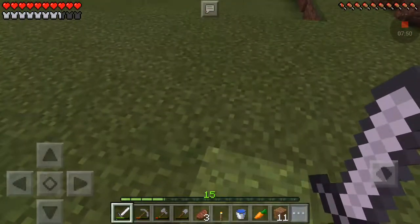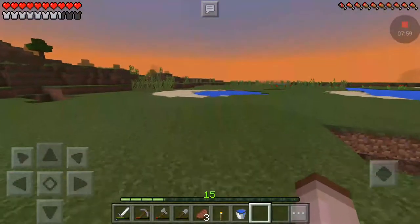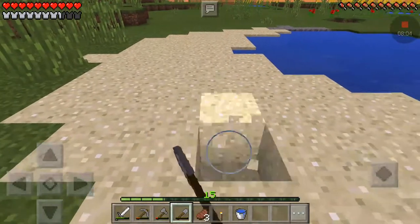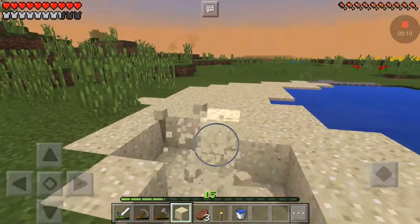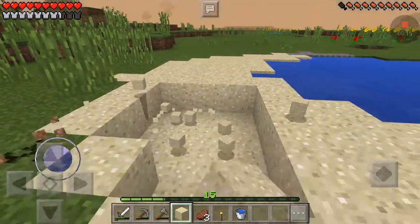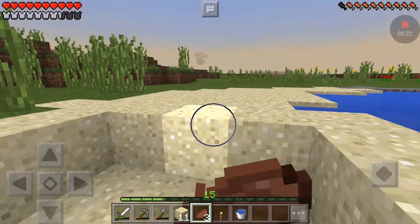Oh, a carrot — that's going to be really helpful. That's a rare drop from a zombie. Not going to lie, I kind of would have preferred a potato, but I'm going to accept it. I don't think it'll be enough, so I'm going to eat this steak first.